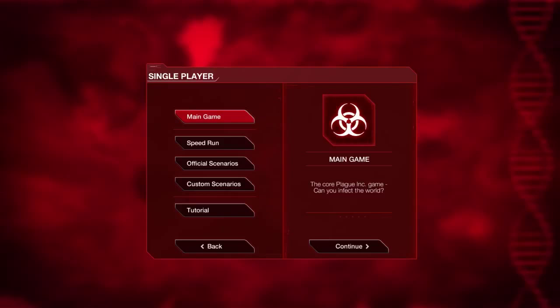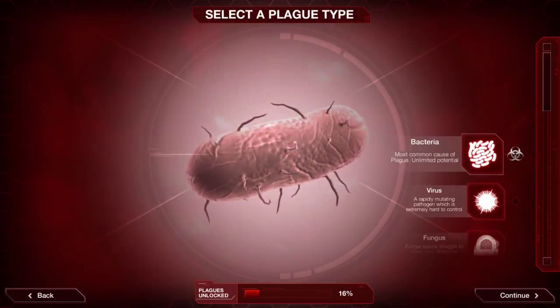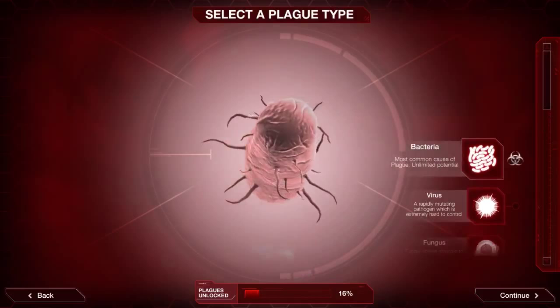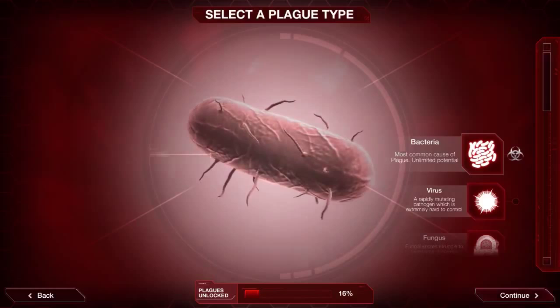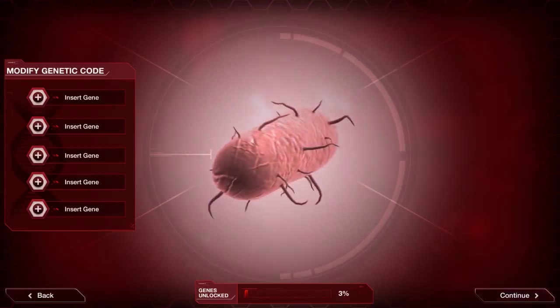Game on the handhelds and tablets. Let's go straight in with single player main game. We need to select a plague type. I'm going to play as though nothing's been unlocked - we can unlock further plague types such as virus and fungus by basically killing off the world with bacteria to unlock virus, with virus to unlock fungus and so on.